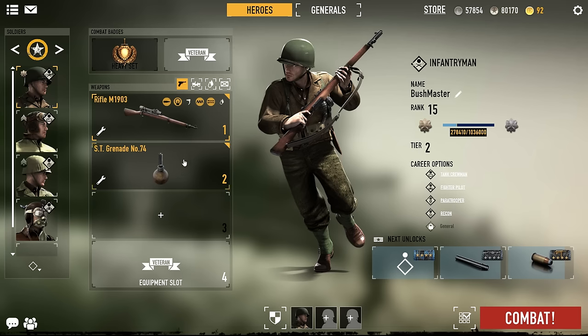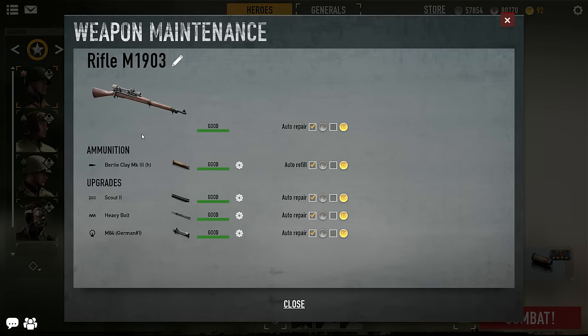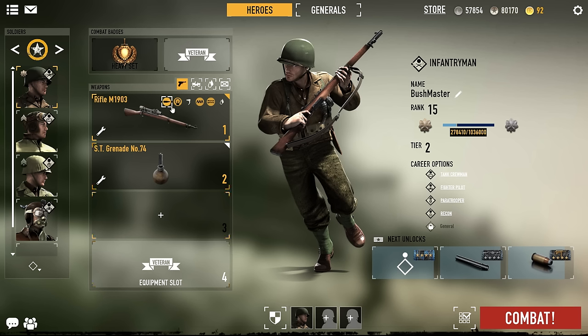Lately, Heroes and Generals have been getting tons of updates and I thought I'd go check it out myself, see what it's like. I've been playing this game for well over four years, it's been in beta for all that time. Today I'm going to show you a guide on how to get yourself a sniper with one-shot kills.